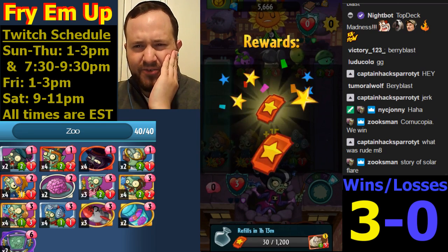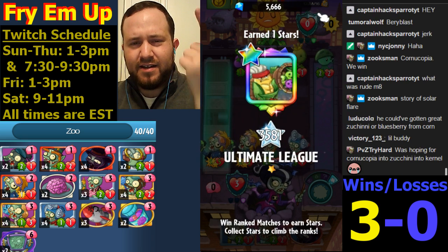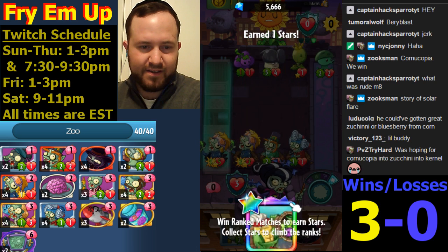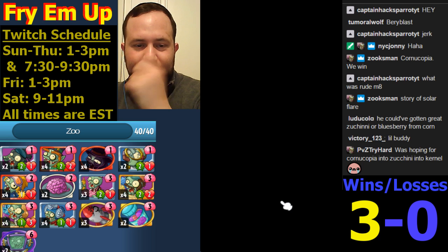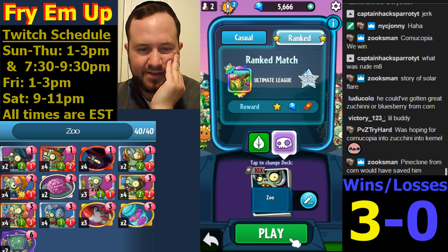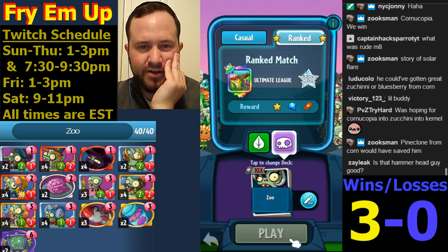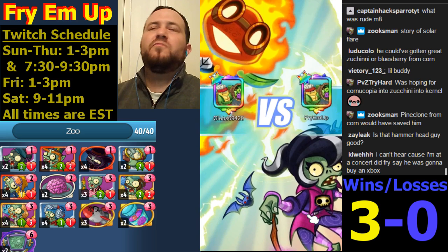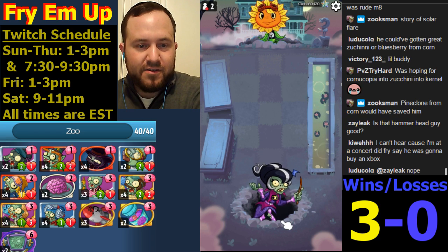Is that three and oh or four and oh? We beat a Chompzilla, then we beat a Green Shadow, then we had that weird guy - so okay, three wins. Cornucopia - another instance where Walnut Bowling is better than Cornucopia. Pine Clone from corn would have saved him - no, because then we would have buffed up in lane one and won anyway. Strike through value. Did Fry say he's gonna buy an Xbox? Taking things in context.